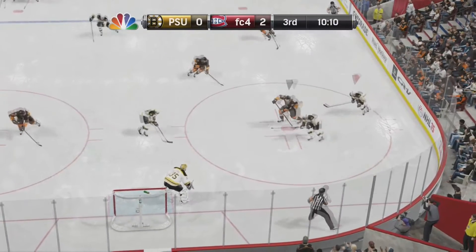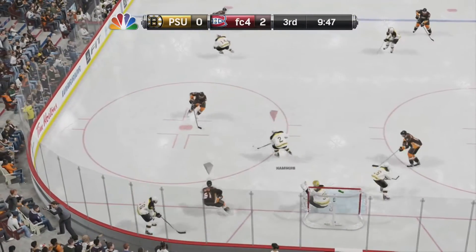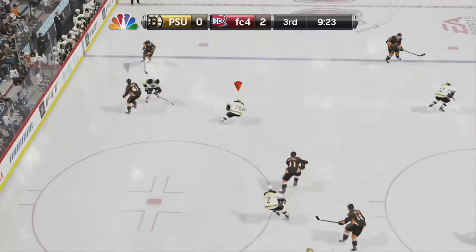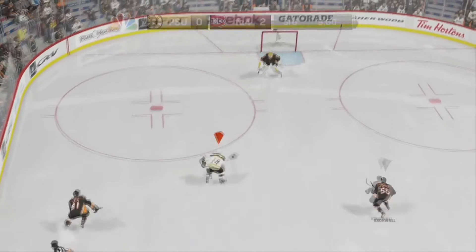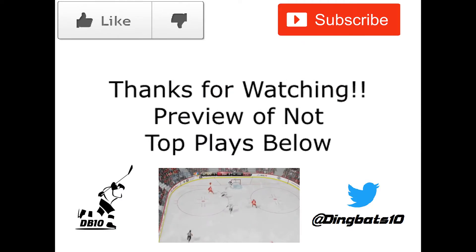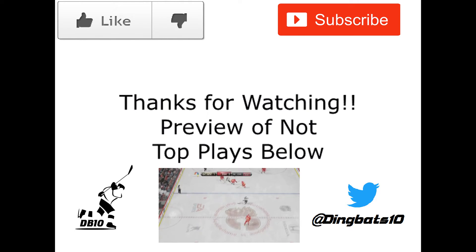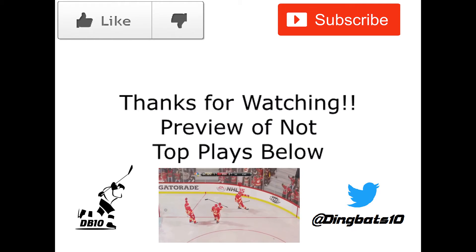And finally, our number one clip of the week is going to be by myself again on my HUT team earlier this year. And Eric Stahl — backhand across, finds the cutting forward. I believe that was Jamie Benn, and is able to backhand it. He sauced it right on that blue line and was able to find the cutting forward. And that's what it's going to take.